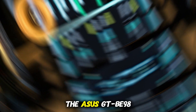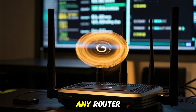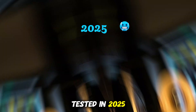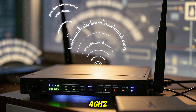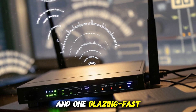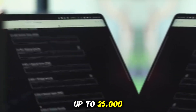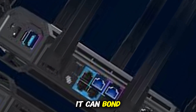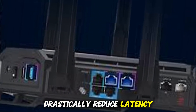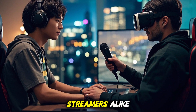The ASUS GTBE98 Pro is packed with next-gen features that go beyond any router we've tested in 2025. Quad-band Wi-Fi 7 delivers speeds up to 25 Gbps. You get four bands — 2.4GHz, 5GHz, and one blazing-fast 6GHz — delivering a combined throughput of up to 25,000 Mbps. Thanks to Multi-Link Operation (MLO), it can bond multiple channels to drastically reduce latency and increase reliability. That's game-changing for gamers and VR streamers alike.